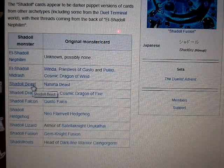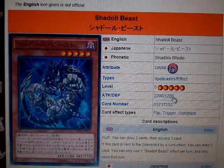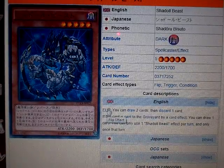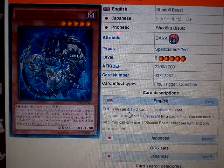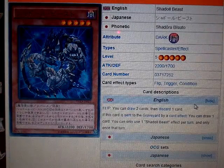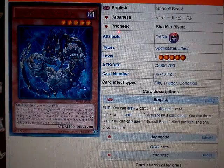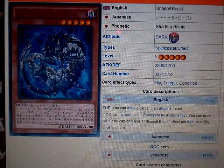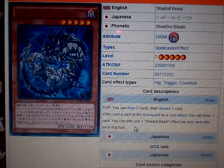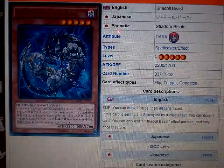The next one is Shadoll Beast. It's a Dark Attribute, Spellcaster Effect, Level 5, 2200 Attack, and 1700 Defense. It seems to have a flip effect, like most of these Shadolls that are non-fusion monsters. You can draw two cards, and then discard one — kind of like Graceful Charity except you draw two instead of three. If this card is sent to the graveyard by a card effect, you can draw one card. You can only use one Shadoll Beast effect per turn, and only once that turn. Konami's really putting down this whole 'only use this effect once per turn, and only that turn' restriction.